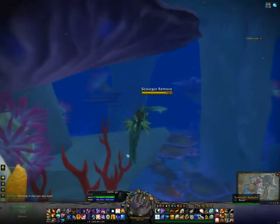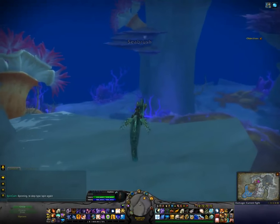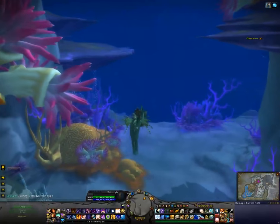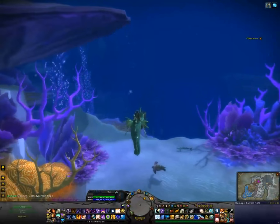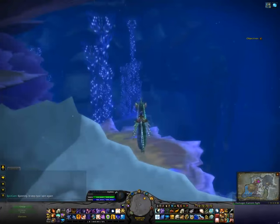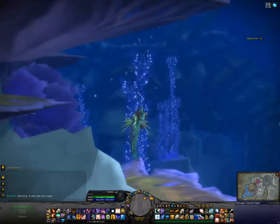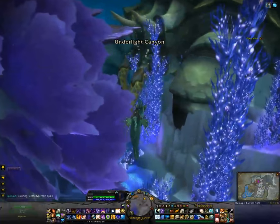I do use NPC scan, especially the overlay, which is another little add-on you can download to use in conjunction with NPC scan. It basically shows you all the little dots of what to look for on your map. You can see my little overlay here — there's a little pink dot we're going to be going towards. That will be one location in this little area, and then four in the adjacent area which is the Shimmering Expanse.